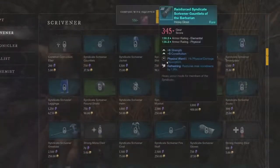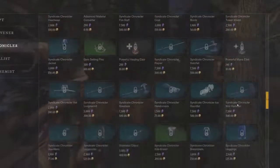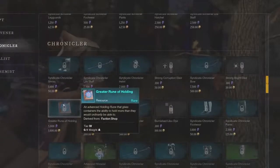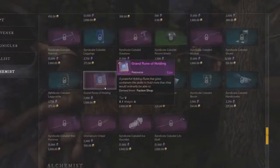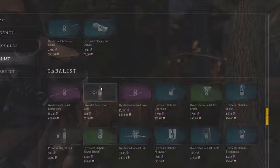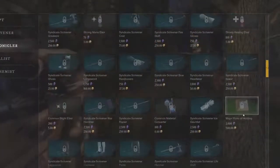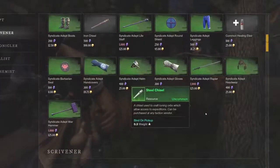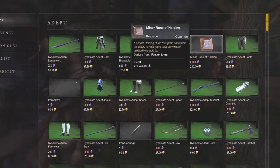If you're in the Scrivener rank you can buy the next tier, the Major Rune of Holding. Continuing to Chronicler, you can grab the Greater Rune of Holding for 5,000 faction tokens — getting more expensive per tier, which makes sense. There's also the Grand Rune of Holding at tier 5. There's going to be a massive number of people looking for these because they're used to craft the awesome bags that everybody will want at release.